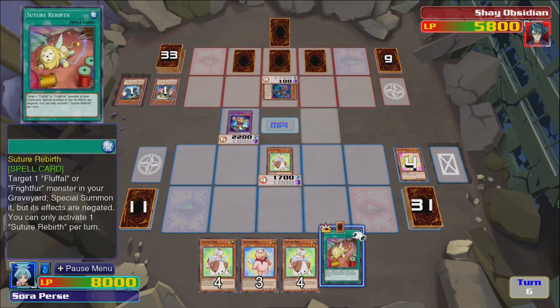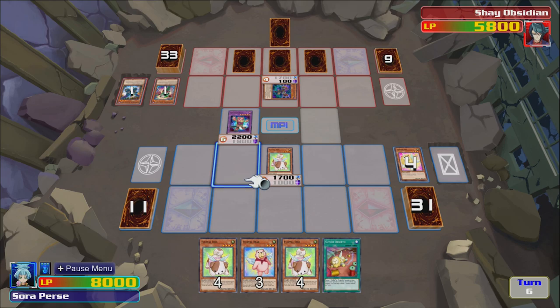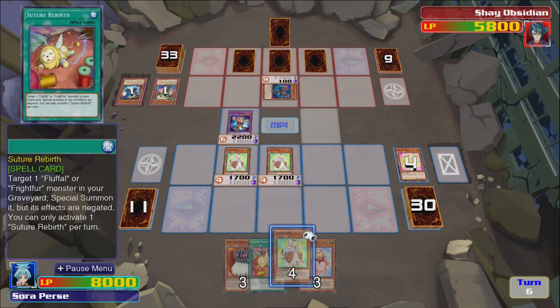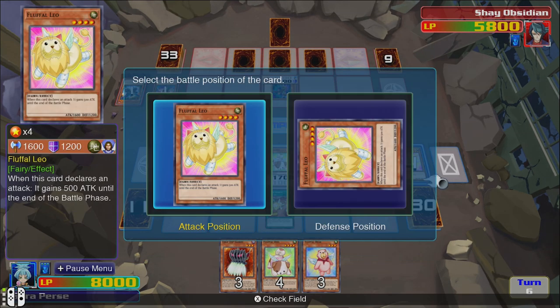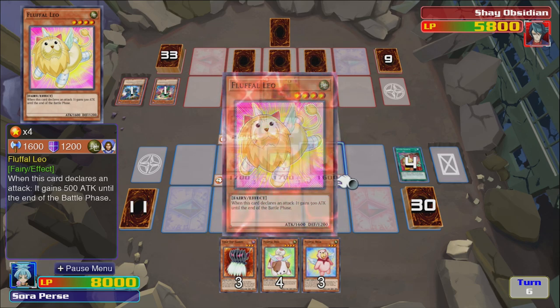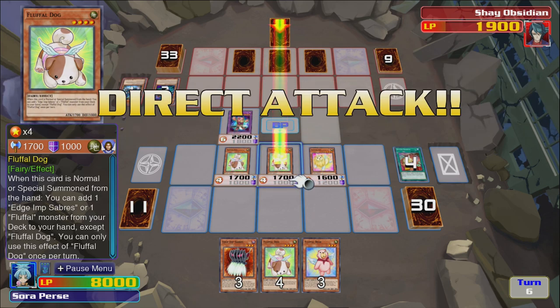Banish a Fluffal or Frightfur monster in your graveyard to summon it — this effect's negated. Right, so if we summon this dude, activate effect — go get this dude in case we need to draw a poly, I'm guessing that'd be great. Activate this and get the little Leo, and we're gonna try and win. Come on — 2200. Oh, now we're gonna be off by 200 life points. So close. His three back rows are very dead.